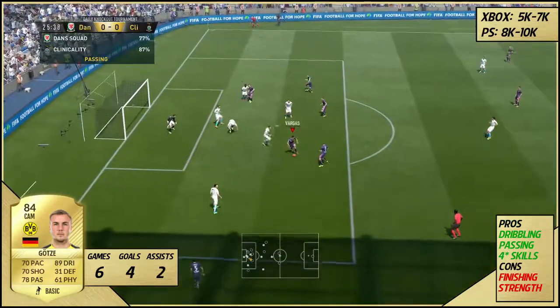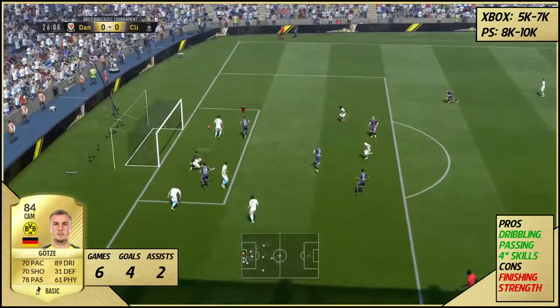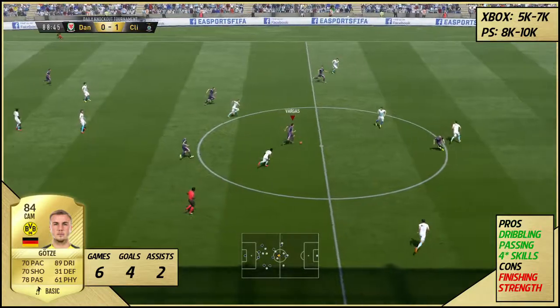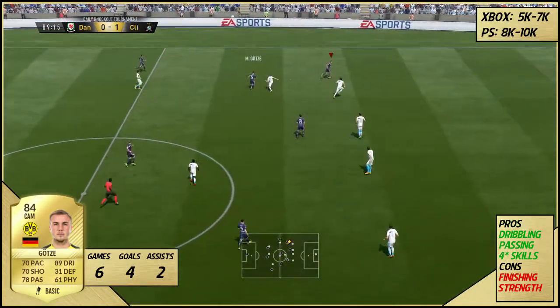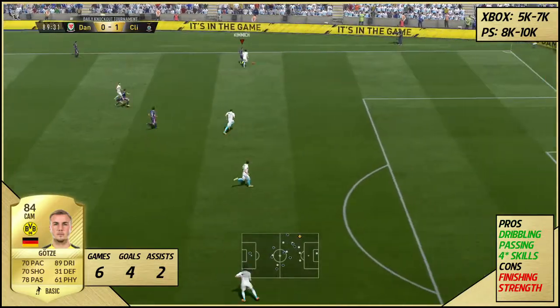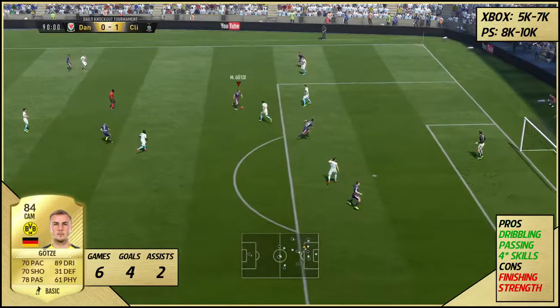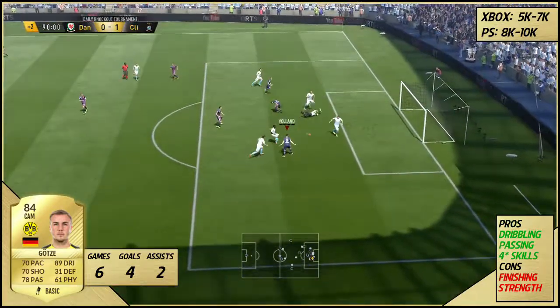Along with those very clear flaws, he also has very clear positive attributes. His dribbling is insane — he turns really well on the ball. If you're the type of player that likes to use their CAM to dribble through teams, he can do it for you. He has those 4-star skills as well, which combine really well with his dribbling. He has decent acceleration too.